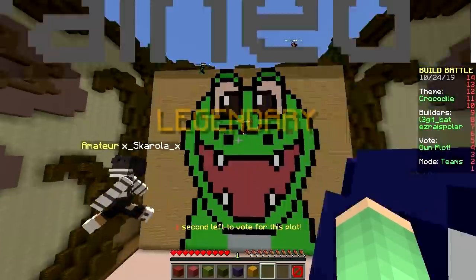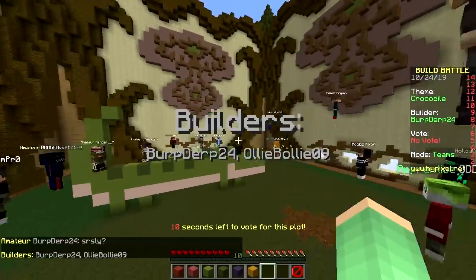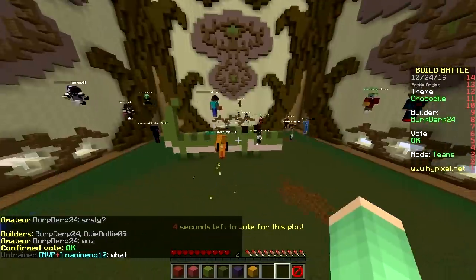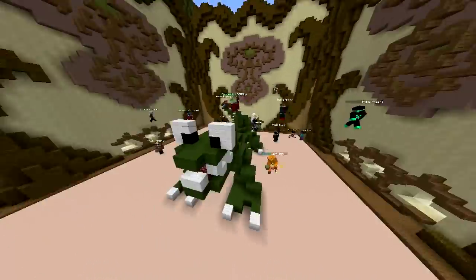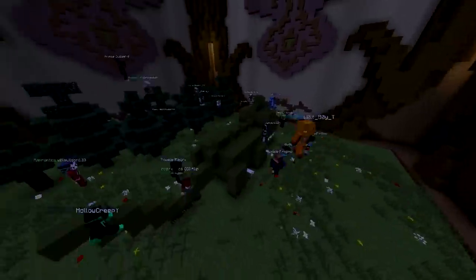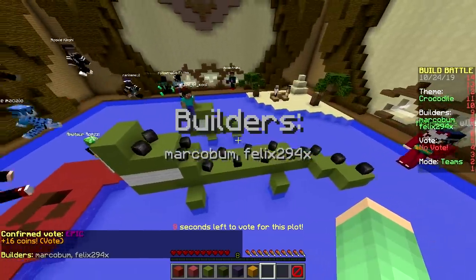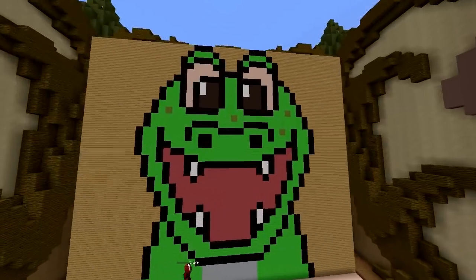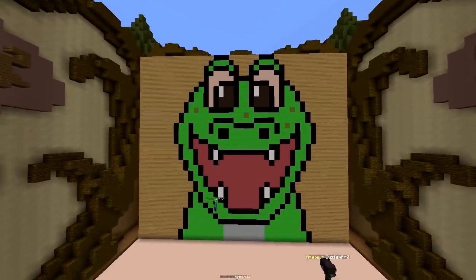It's just a pixel art — what? Why is it unfair every time? They actually gave legendary to a pixel art. Excuse me, it's a wall art — that's exactly the problem. This one's pretty cool, he's pooping on this other one. Legendary! Looks like an iguana — epic. We win! It's a wall build, it's fun!